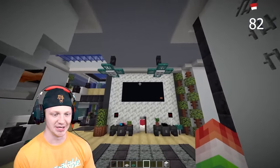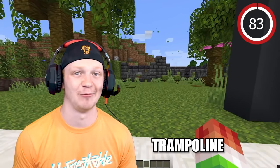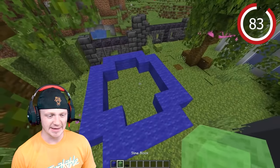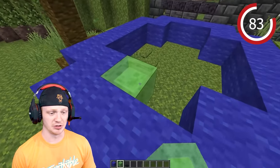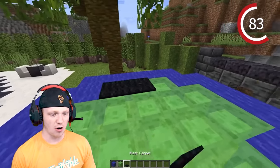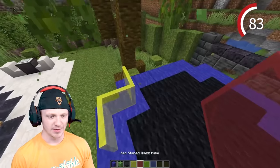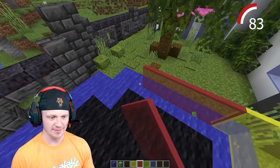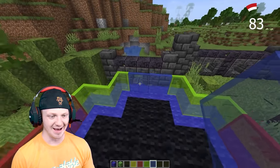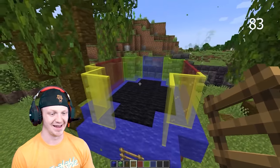I'm going to show you guys how to build a trampoline and an air hockey table. Start with the base of the trampoline — make it as big or as small as you want. Place slime blocks all in the middle, then place carpet over them to cover them up. Make a really cool net transitioning from yellow to red to green to blue. Place some lightning rods as legs, then drop in a ladder so you can hop in the trampoline.